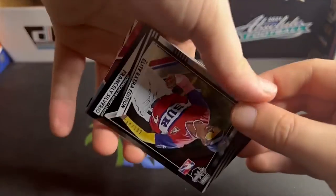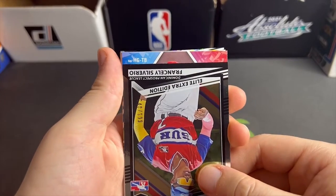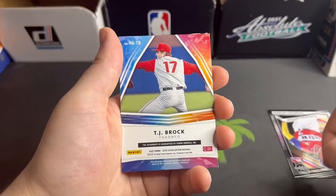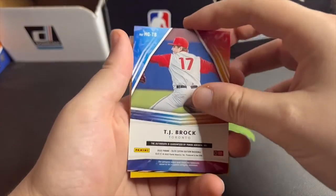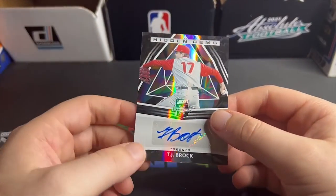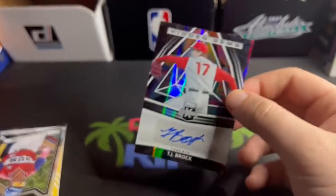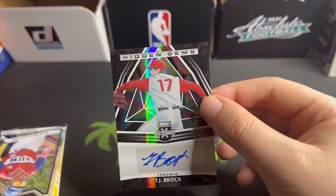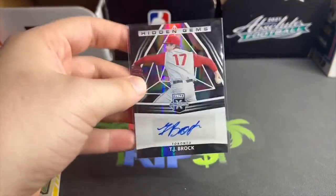We get a TJ Brock autograph. Let me slide this card back in so we don't spoil it. Of course you're gonna get a lot of pitchers in this — it's Panini, and they don't want you to make any money. They want you to buy the hobby boxes, they want you to buy into breaks. So they give the retail peasants the random pitchers that will probably be getting their real estate license very soon.